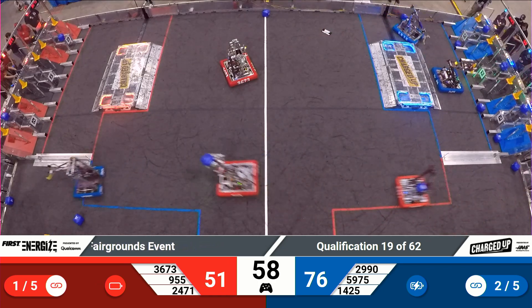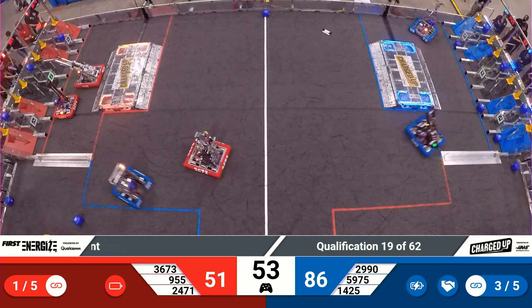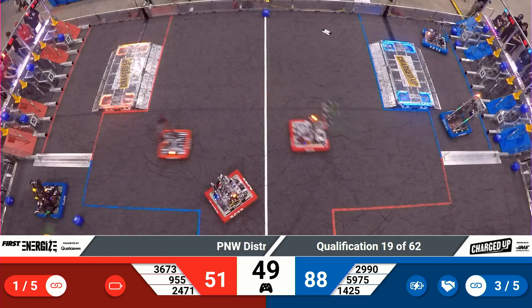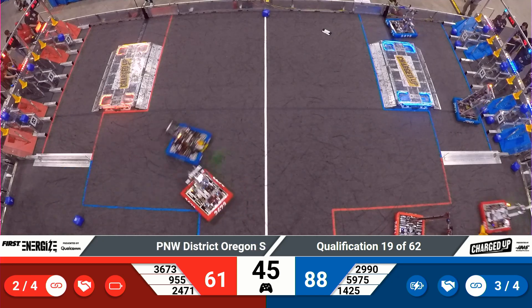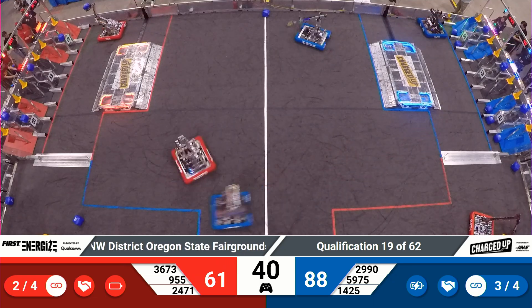Both teams are one piece away from completing that co-opertition bonus. 1425 completes it almost simultaneously as Red Alliance. That's going to take that link scoring down to four instead of five to get that ranking point — and that benefits both teams.